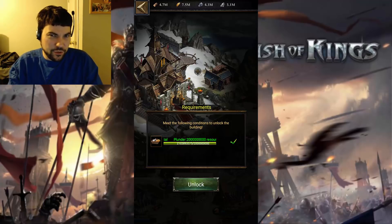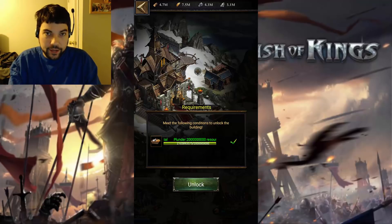This is one I don't suggest doing a gold buyout for, because plundering is easy. If you have farms, you should be doing that already. If you have enemies, you should be attacking them anyway. Accumulate 2 billion resources in plundering — you can check this all within your character stats.